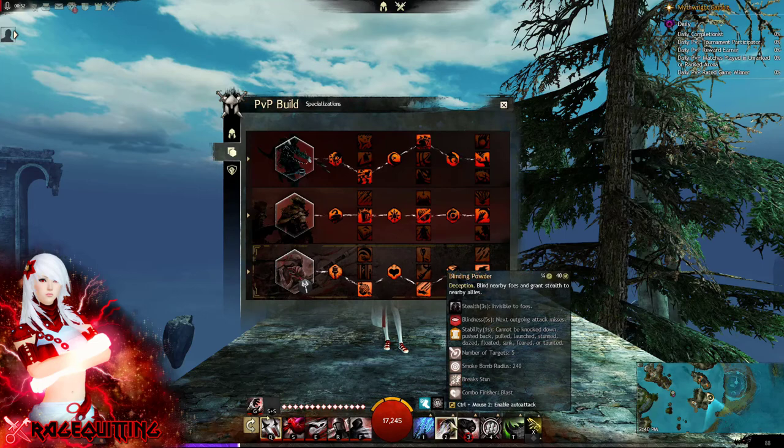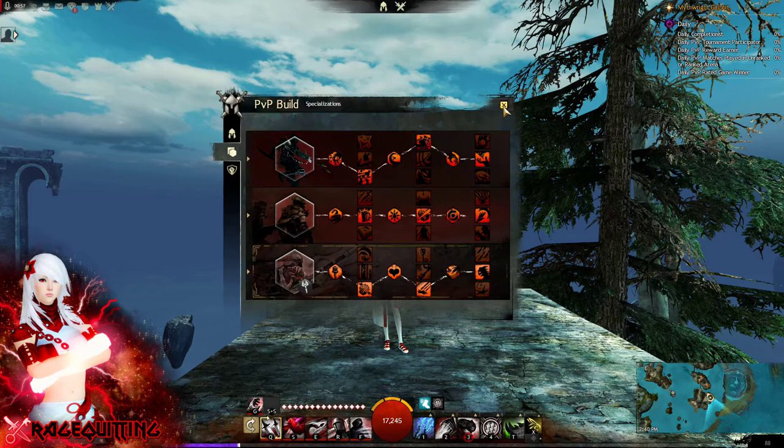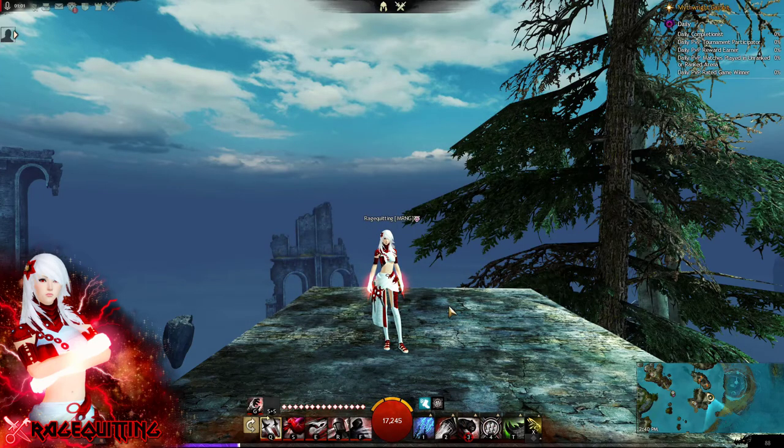For utilities: Blinding Powder, Shadow Step, Signet of Agility, and Basilisk Venom. This is the way that Sindreener has been running it for a long time before he quit playing the game.